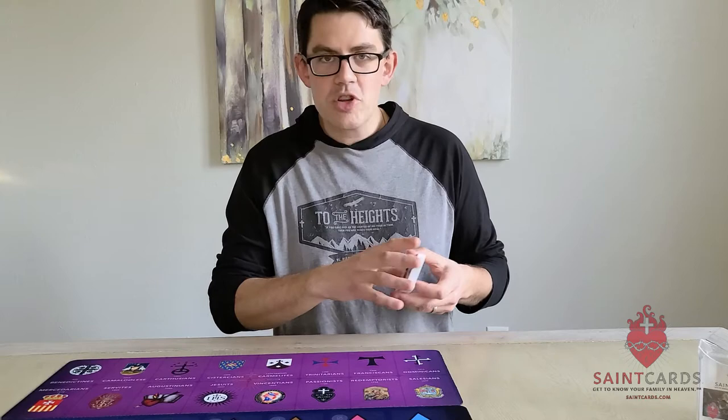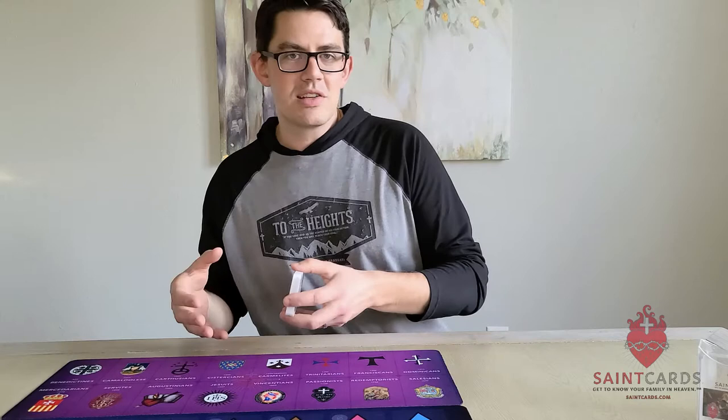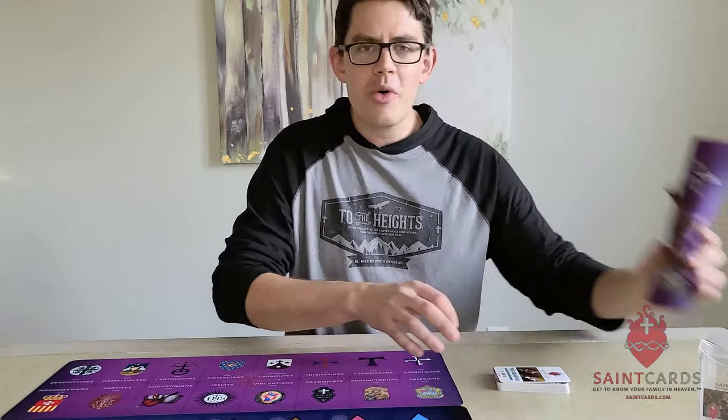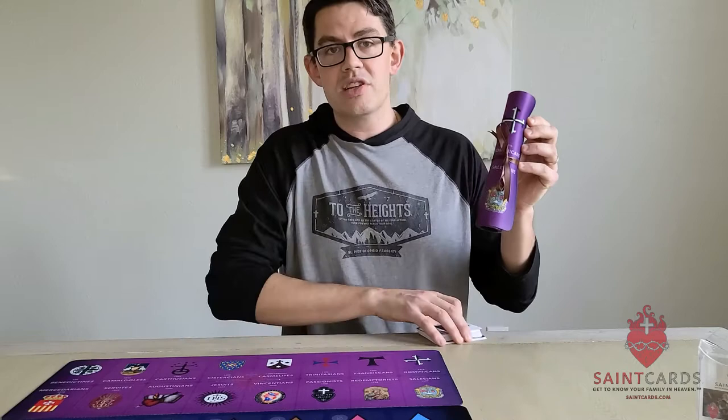We're also going to be emphasizing in this expansion the final four orders. We've already talked through in the mendicant order expansion video those six orders, and we've talked about the six orders from the monastic and clerics regular order expansion. There were four more spots left on the purple game mat. You'll want to take a look at the mendicant order expansion, which is where you're going to find the purple game mat — this is what you need to take advantage of all the different orders in the religious expansion.